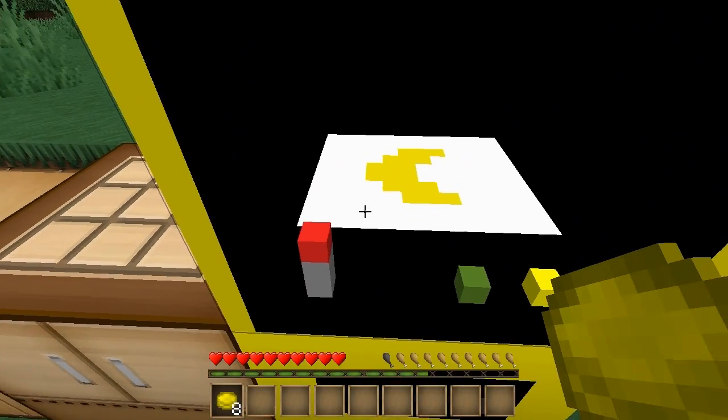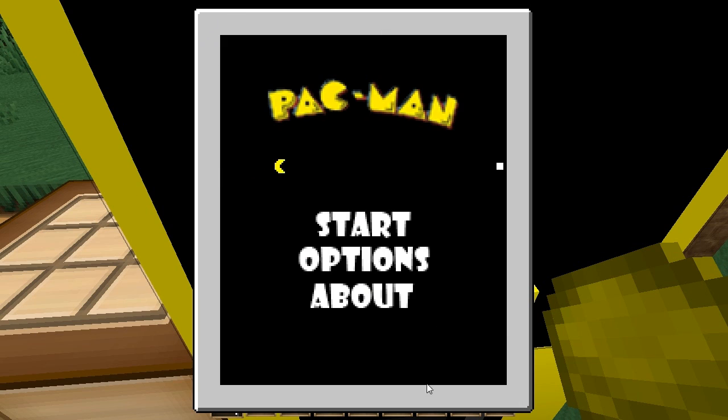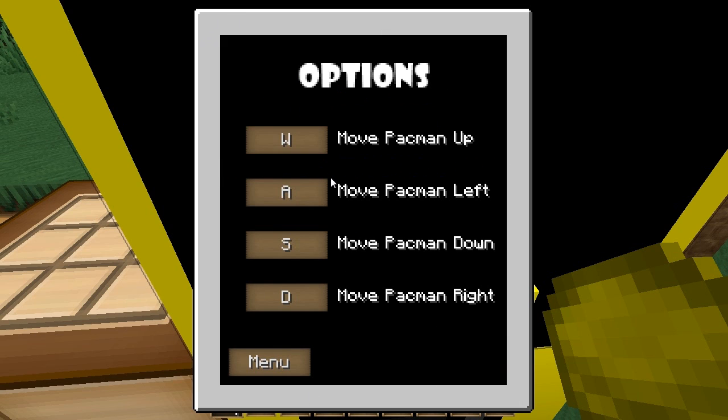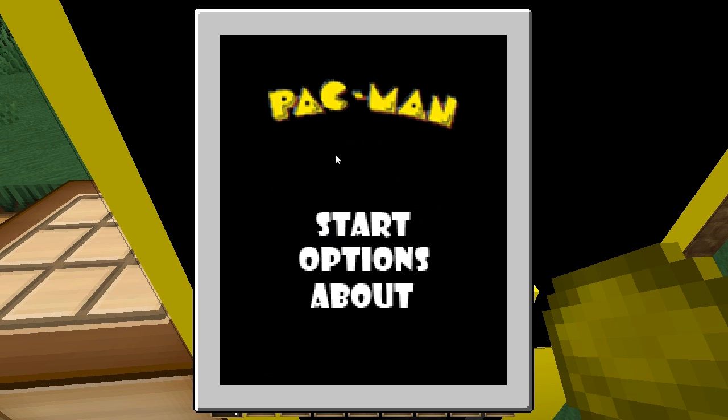You right click it and it starts with a little screen - it looks like an iPad sort of thing. You get three menus: options, which is just like the controls of left, right, down and stuff like that. You can obviously change them to the arrows if you wanted to, but I'll just keep it in the normal WASD. About just has like who it's made by and how many lines of code or whatever.